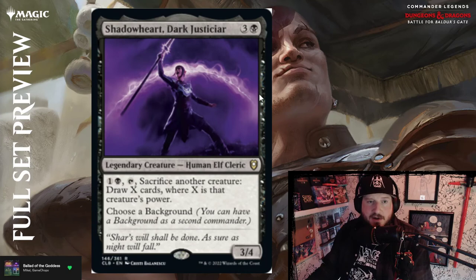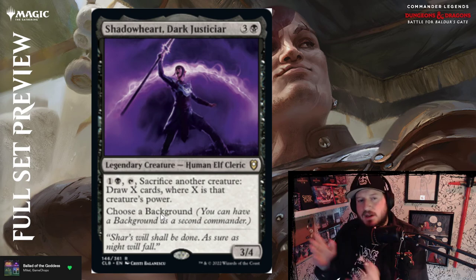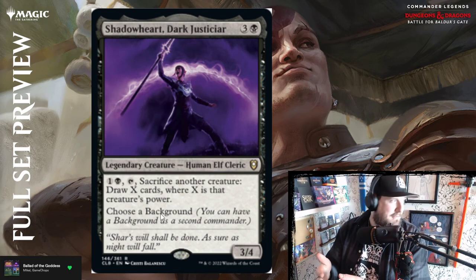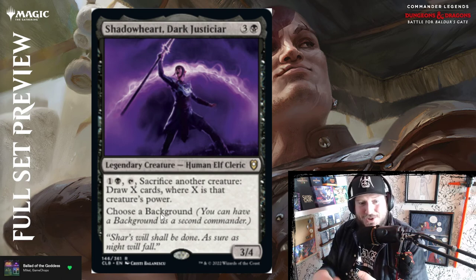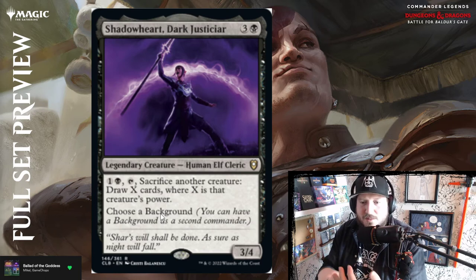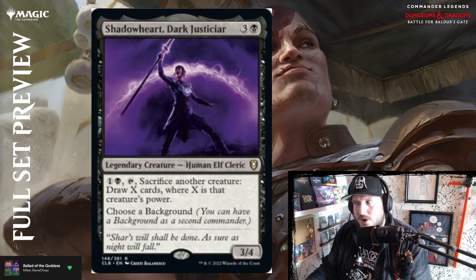Shadowheart, Dark Justiciar — three and a black for a 3/4 half-elf cleric. For one and a black and tap, sacrifice another creature: draw X cards where X is that creature's power. Choose a background. Shadowheart is one of the characters from Baldur's Gate 3 — people are going to be introduced to them shortly. It's also that sack outlet people are looking for when building a black deck. Above par.